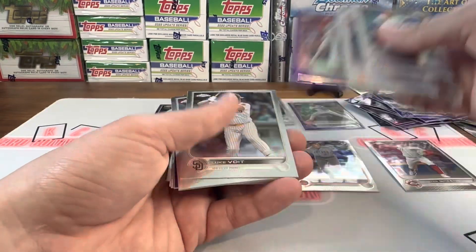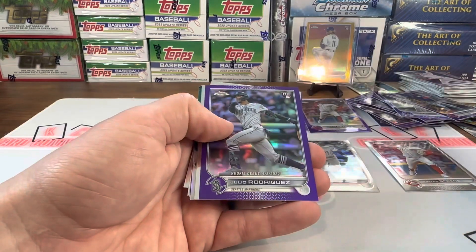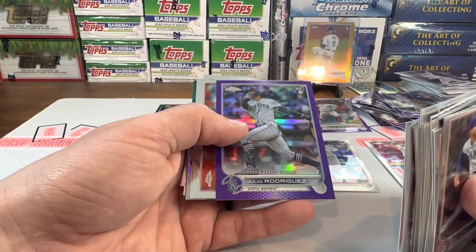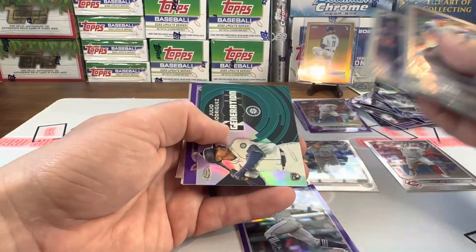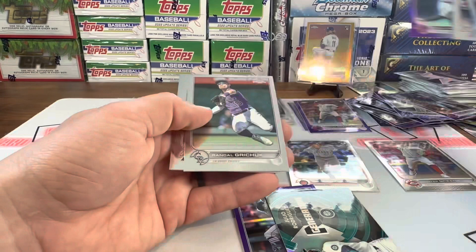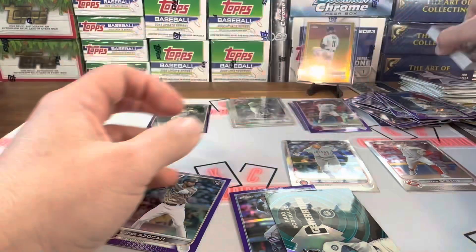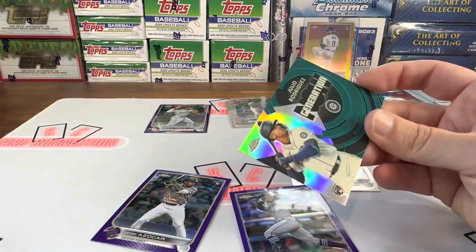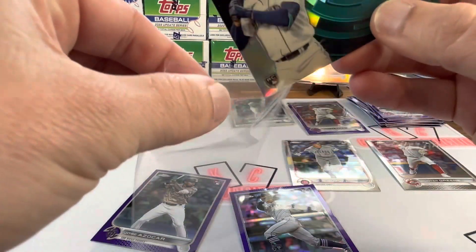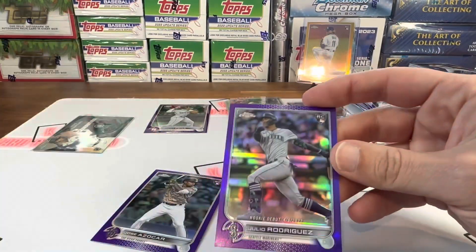Bob Fowler, Hunter Green — there's a good purple. Ooh, there we go — debut, that one looks really nice. Another Julio — nice. Owen Miller. So not too bad. We did get a Julio Generation Now Chrome. The debut looks pretty nice. Got the Peña debut. Let me get both the Julio and the Bobby base — no purple base of either.